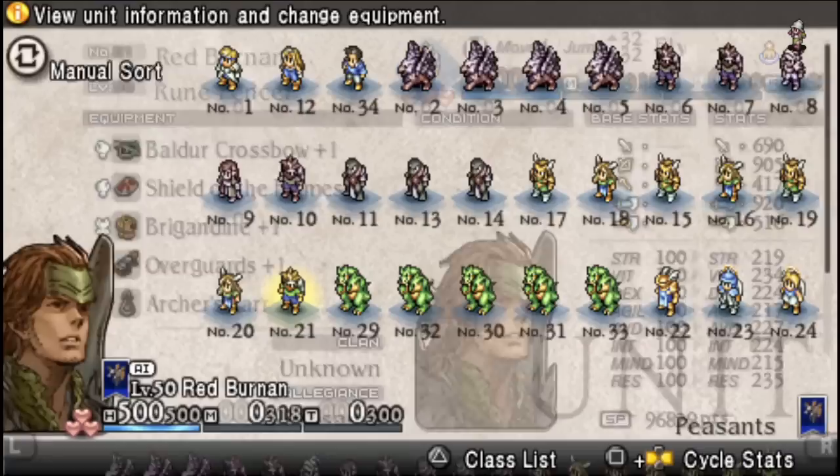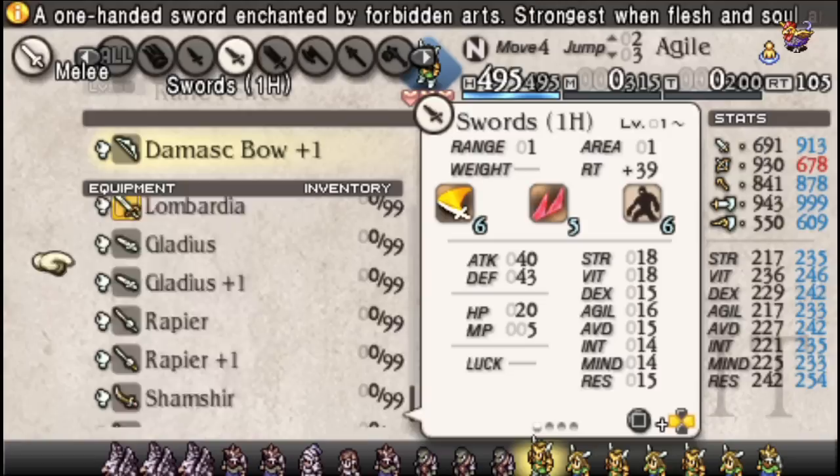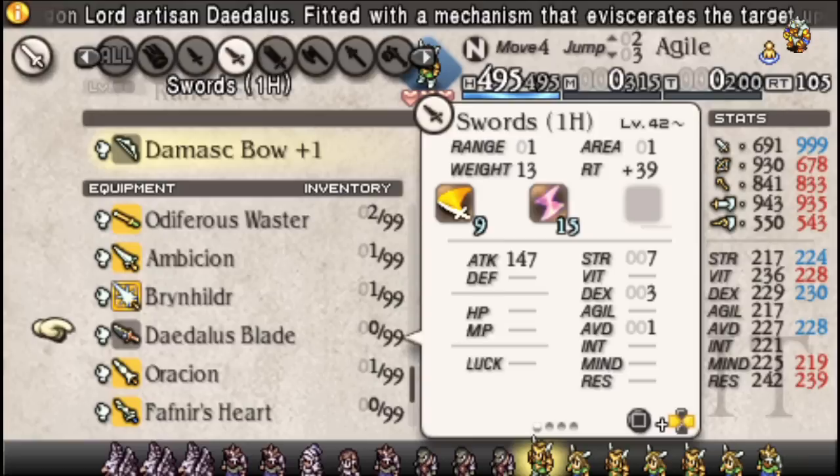I just wanted to throw these extra options out there as something to consider, because you can build a lot of strange things when it comes to Fencers. I really love them for this reason — they're really adaptable. You can do a lot of fun elemental combinations and things like that. It's actually one of the few cases where a class might potentially want to use the Daedalus Blade, just because they can pretty effectively combo into it.